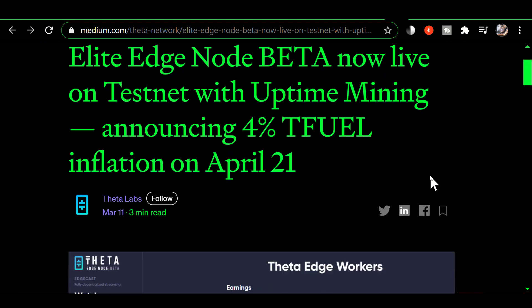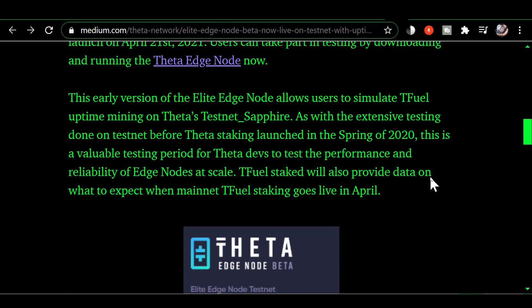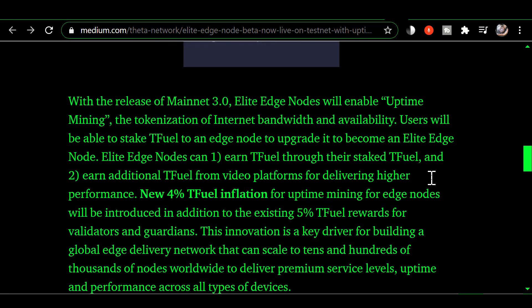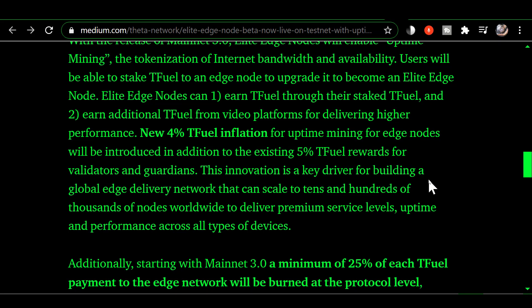I'm going to scroll down through this article — you can go read this yourself if you want to. Right there it says: new 4% Tfuel inflation for uptime mining for edge nodes.